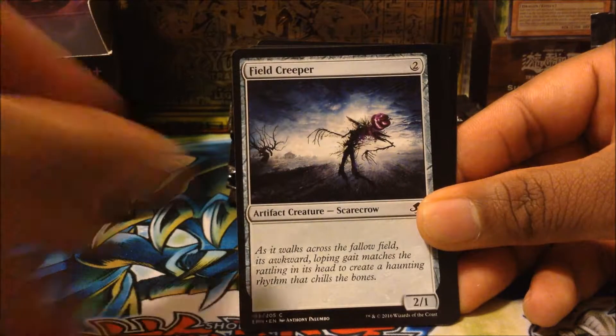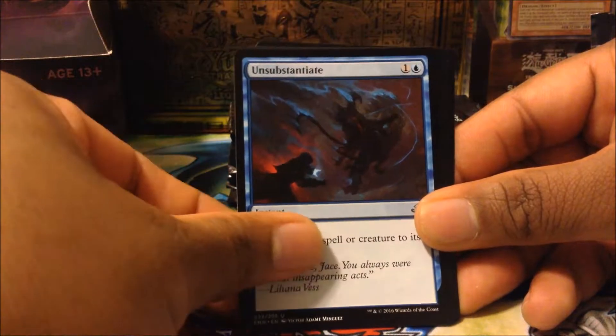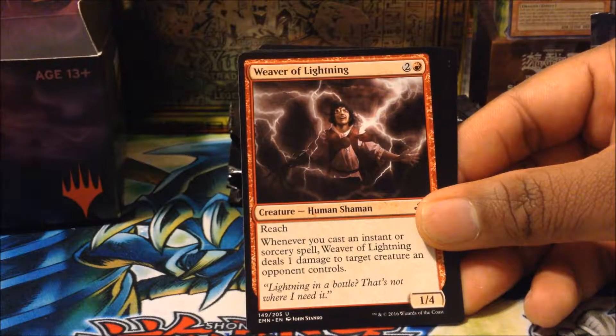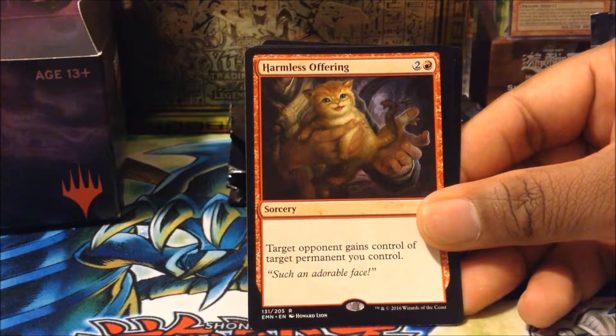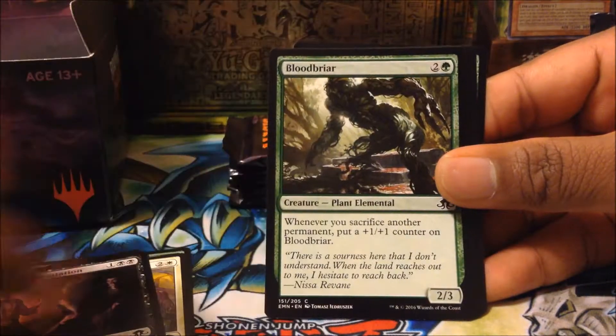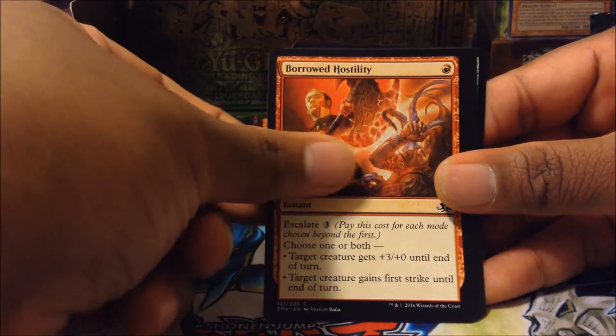On to the next pack. Let's see what we can get out of this one. Cultist Staff, Galvanic Bombardment, Wretch Griff, Woodcutter's Grit, Certain Death, Swift Spinner, Fair Barrier Paladin, Enlightened Maniac, Field Creeper, Unsubstantiate, Mower Willow, Weaver of Lightning, Harmless Offering, Veldurian Pack Outcast, a Checklist, and a Creature Token Zombie.